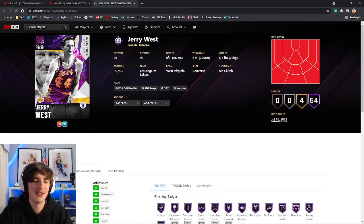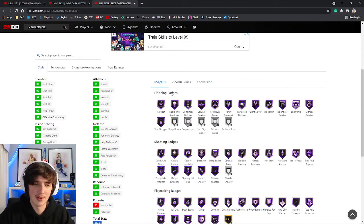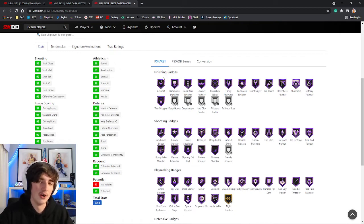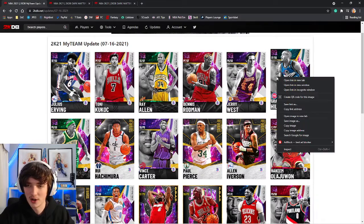Jerry West — he's not a card I'm going to use at all. 6'2" is pretty much useless. Pretty much 99 on everything, but at the end of the day, if you're a Jerry West fan, absolutely pick him up. But to be fair, no one's really going to be using Jerry West a whole lot.